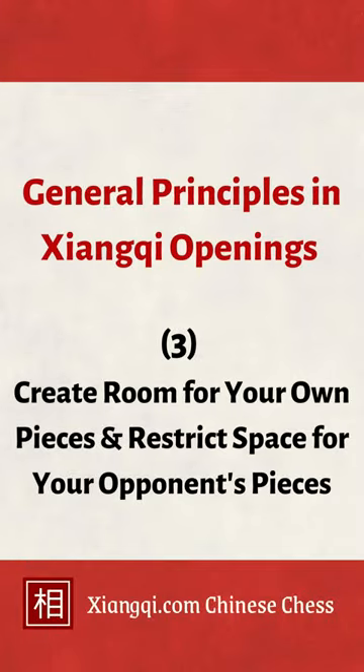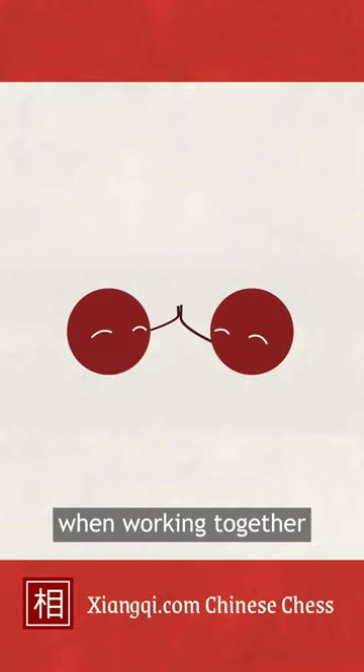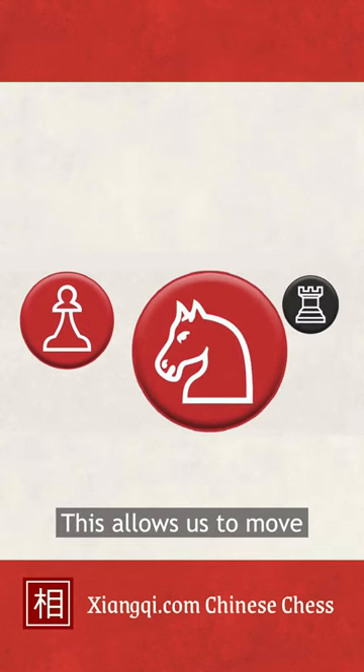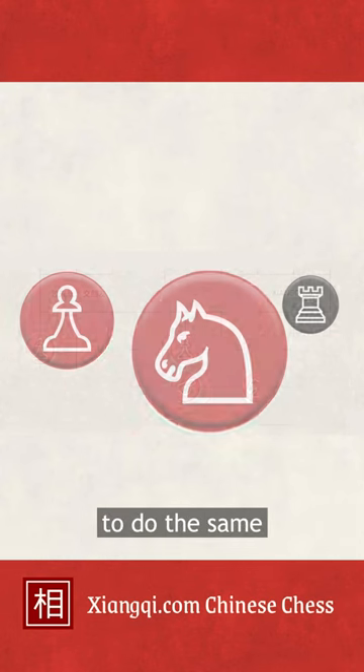Principle 3: Create room for your pieces and restrict space for your opponent's pieces. Your pieces are most effective when working together. Because of this, we need to create room for our pieces while restricting our opponent's space. This allows us to move our pieces to work in tandem with each other while making it more difficult for your opponent to do the same.